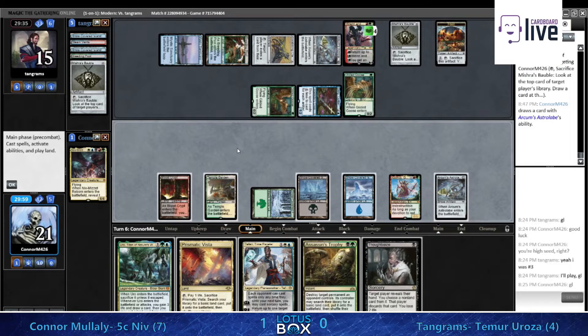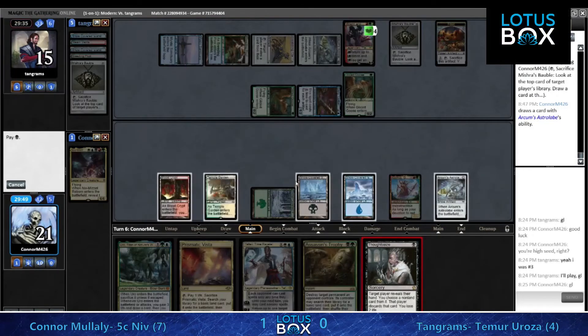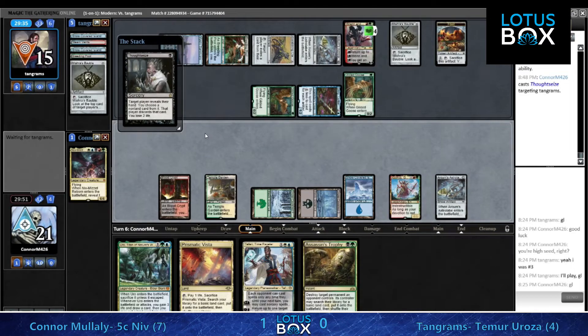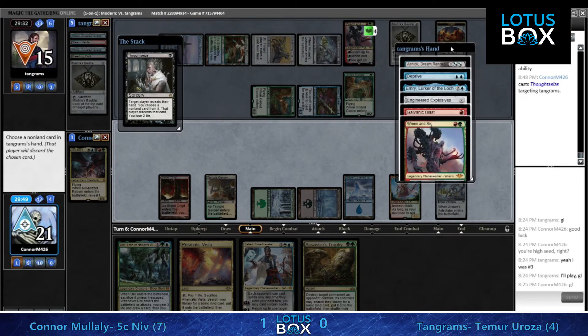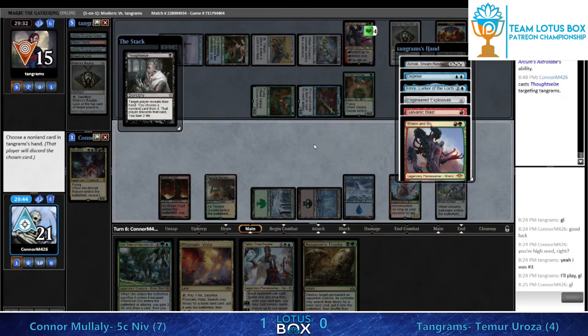Leaving with Thoughtseize to get information - looks like there's one of each, no duplicates, so no great way to approach getting rid of Tangrams's card advantage engines. Tangrams has been drawing lands for a while. Are you going to focus on getting rid of the Ren and Sixes and trying to constrict the mana, even though you do have to cast Assassin's Trophy to do it?